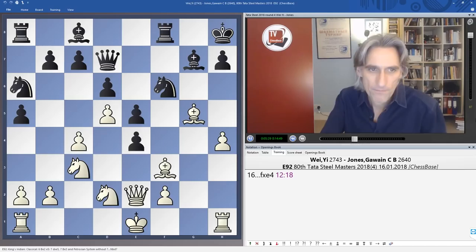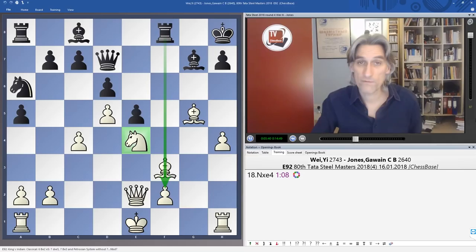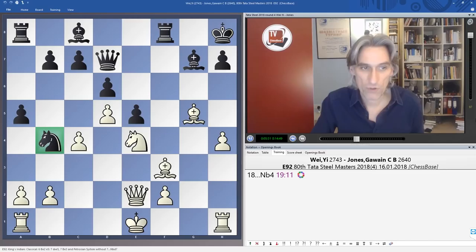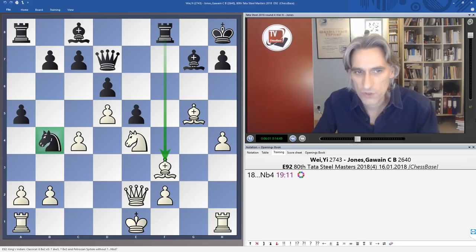Gawain is looking to get counterplay down the f-file. At the moment white has good control over the e4 square, so positionally white is doing quite well, but black has dynamic chances on the f-file. Now this knight throws itself into the fray — there's a threat to take on f3 and give a check, and that would be a favourable trade of pieces.